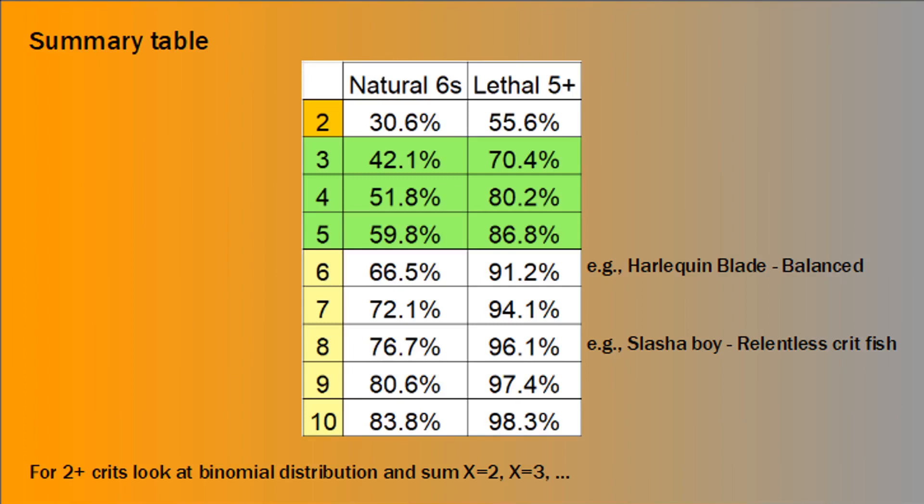As a summary, highlighted in green are the typical ranges you'd be rolling attack dice in. Most of the time, your attack dice would be either 3, 4, or 5 dice, though things like the burst cannon on a recon drone would be 6 dice. Looking at that 3, 4, and 5 range for natural 6s: 42.1% for 3 dice, 51.8% for 4, and 59.8% for 5. So off the top of your head in a game: rolling 4 dice gives about 50% chance of a crit; 3 dice drops to 40%; 5 dice goes up to 60%. It's really useful to just keep in the back of your mind what probability you're expecting on the fly.